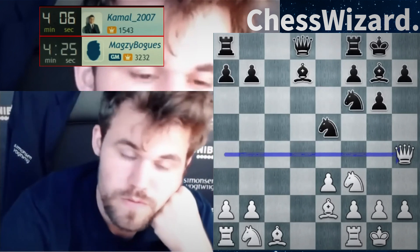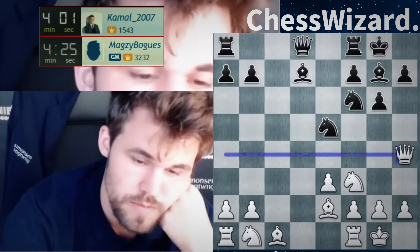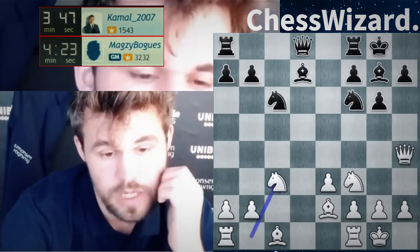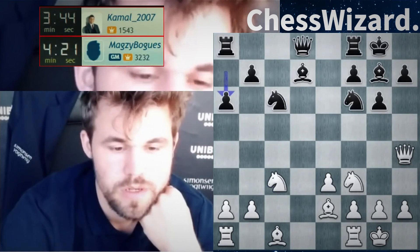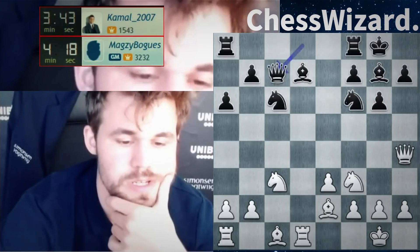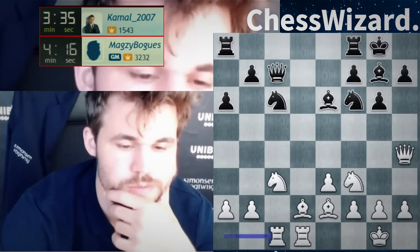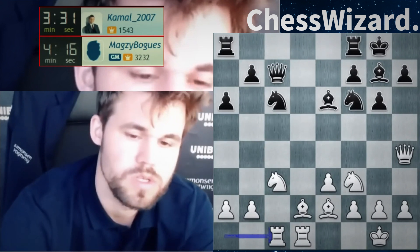D5 was a very good move that he played — that has to be said, quite ingenious. Knight c6 is a logical try, keeping the pieces on the board when you're material down. Rook d1, developing my pieces, bishop d2 — it's all good. Rook c1, and thus development was completed.